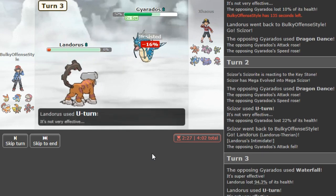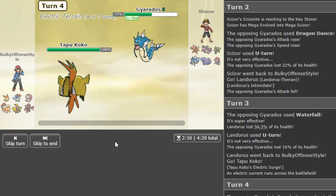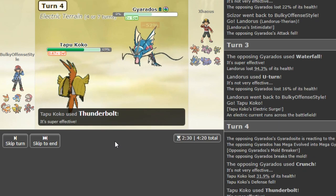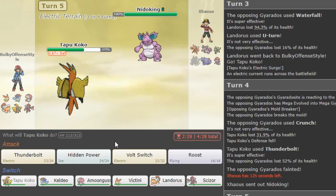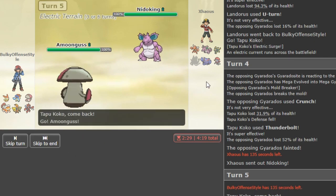Scizor went for Dragon Dance — yeah I think the Scizor switch... the play was going Coco and clicking T-bolt, not thinking about it. The play was definitely going Coco because now at plus one Coco cannot live a hit. But thankfully we have the trusty Lando with Intimidate. I can live a Waterfall because I'm bulky, and in this match he doesn't have his Zard so I don't have to worry. Don't flinch me — good, good. Now we can go with Coco, which is what I should have done earlier — just T-bolt.